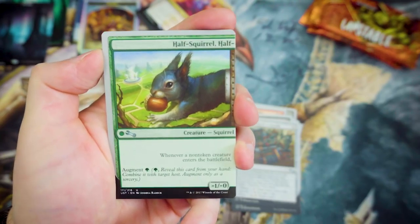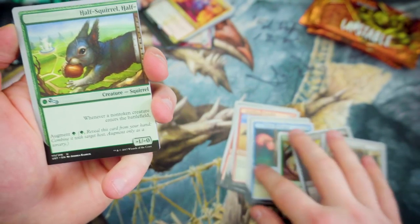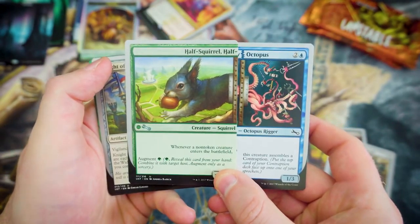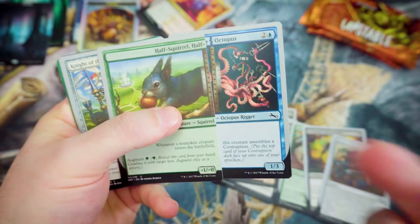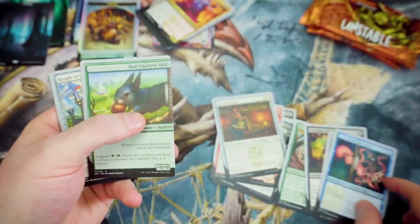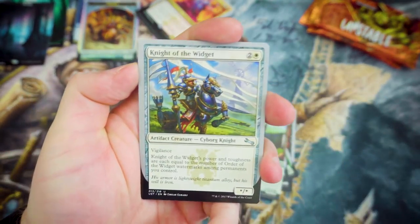We've got our first part-Squirrel — this is great! Half Squirrel, half whatever — it could end up being Octopus. Who knows? That'd be pretty cool. Whenever a non-token creature enters the battlefield with a converted mana cost of 1, it's -1/-0. That's actually pretty cool. And squirrels — who doesn't like squirrels? Next up we've got Knight of the Widget — for 2 and a White, it's got Vigilance. Its power and toughness is equal to the number of Order of the Widget watermarks among permanents you control.